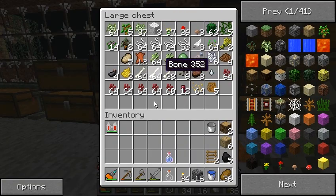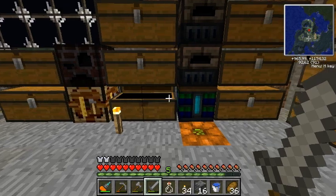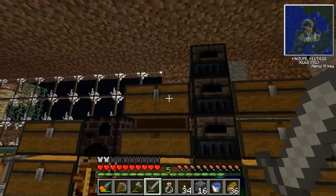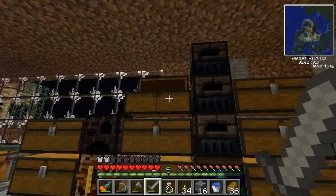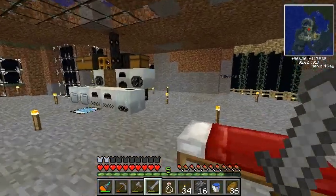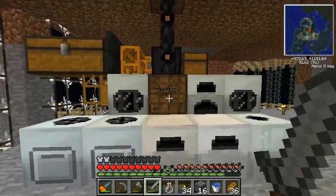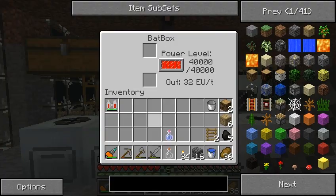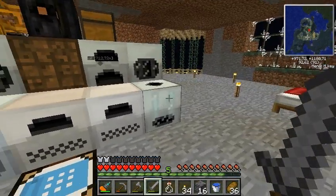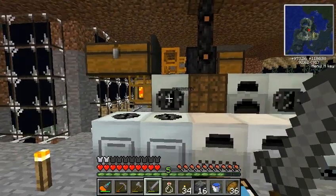This is of course the green area and all the vanilla Minecraft stuff, all the mod stuff. Here we have the main industrial area: bat box, some macerators, furnaces, extractor, and a compressor. Compactor and a recycler.